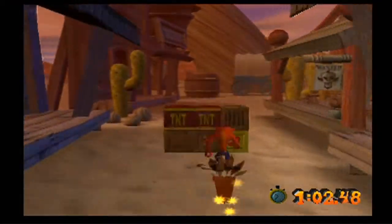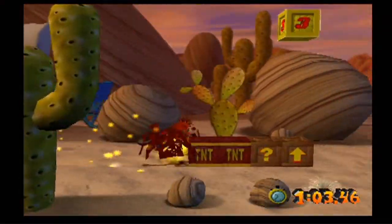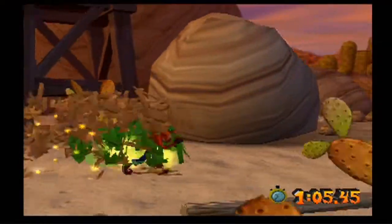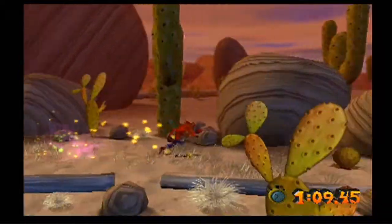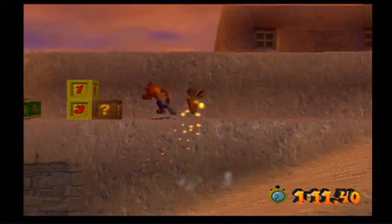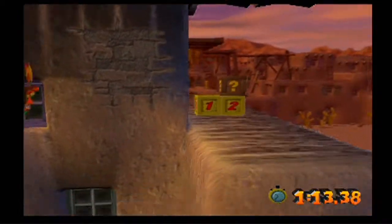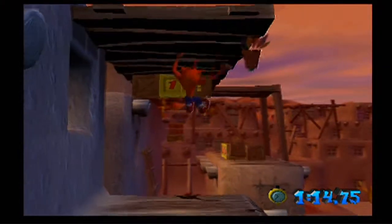That monkey bar part earlier — you can just do a slide jump so you can have enough hang time to be able to reach it. Not be like, 'oh, this is going to be so cool,' and then accidentally press the X button and fall to your death. At least you'll have enough hang time to secure the monkey bars. You'll get a little bit of invincibility right there. I did mess up because I missed the time crates right there. You can just slide under that one, and use the advantage of getting hit by an enemy if you have Aku Aku.